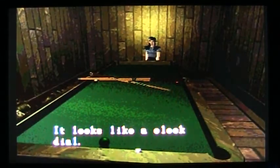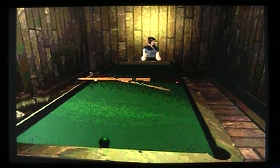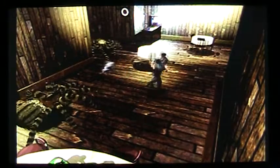Where's the code? Looks like a clock dial. Three, four, five. Okay — three, four, five. All right, the code has changed. Apparently it's different in Jill's scenario. Three, four, five.